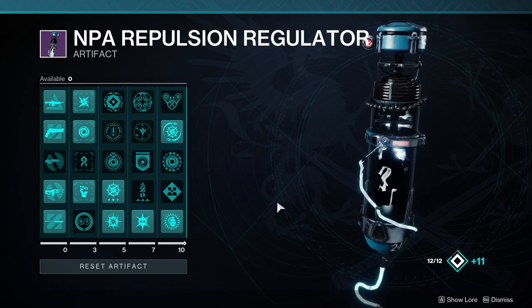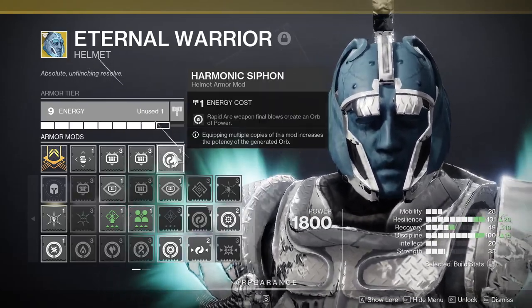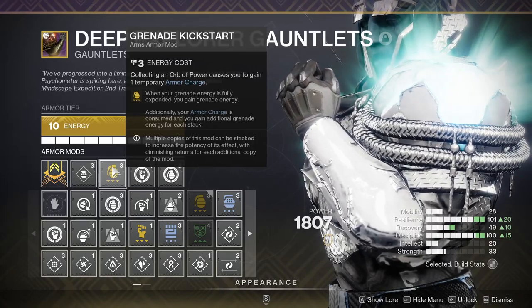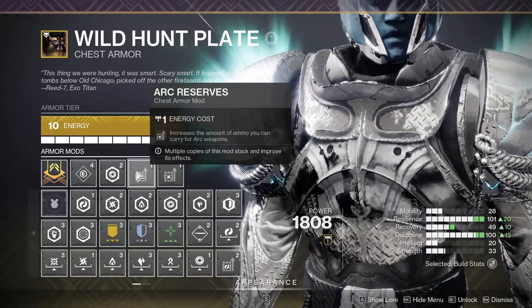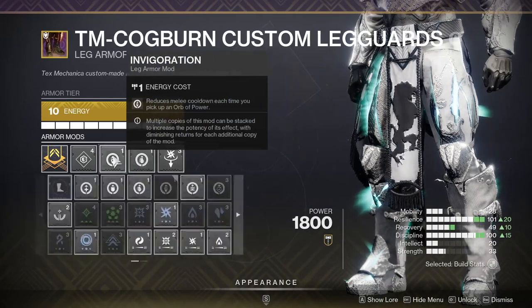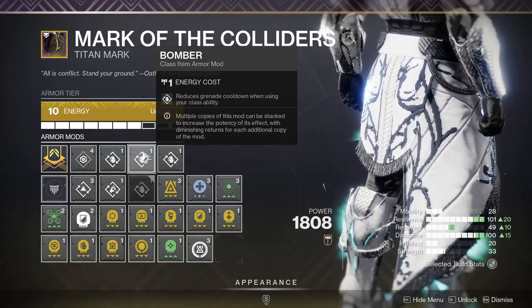Now let's discuss the armor mods. On your helmet you'll want two stacks of Heavy Ammo Finder to increase your ammo economy, since Thunderlord is responsible for the bulk of our damage output. Slot Arc Siphon to create orbs of power for multi-kills with Thunderlord. On your arms, take Grenade Kickstart for more grenade uptime, plus Heavy Handed and Firepower to generate orbs of power from melee and grenade kills. For your chest, take two Arc Reserve mods for ammo economy, plus a resistance mod for your activity. On your legs, take Arc Scavenger, Invigoration, and Innervation — these return grenade and melee energy when picking up orbs of power. Finally, on your class item run three Bomber mods, which return a large chunk of grenade energy when using Thruster.